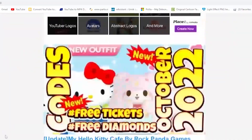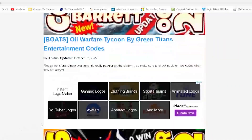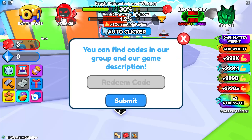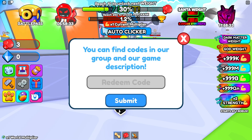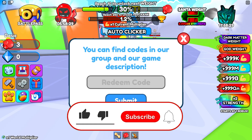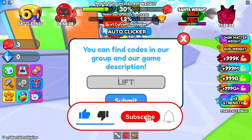But first, let me tell you about my avatar app created just for you guys, so you can get codes faster than before. Links are down below — download the app from the Google Play Store right now.